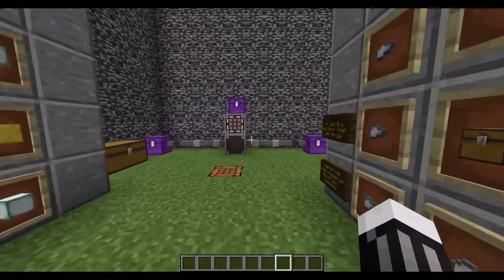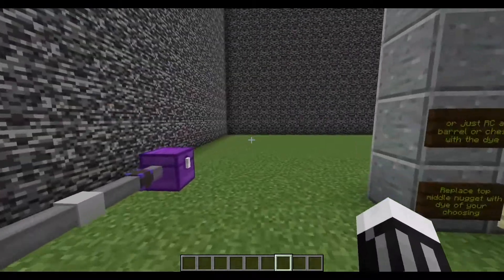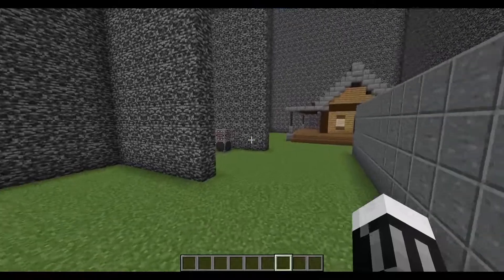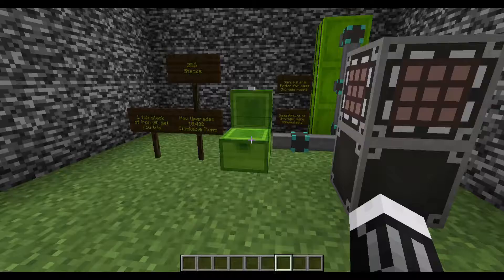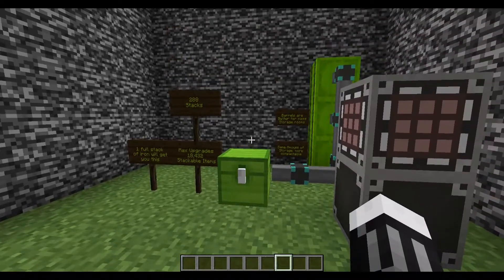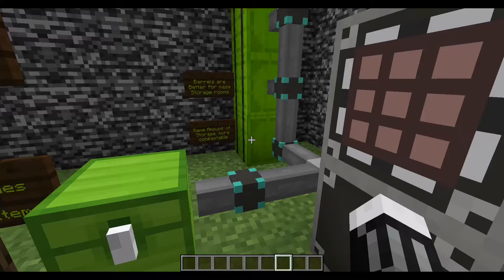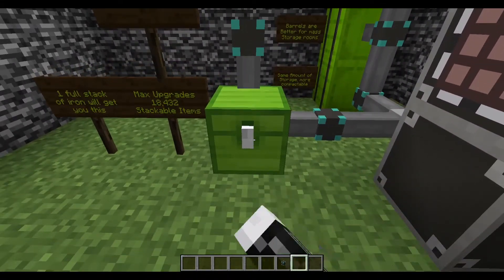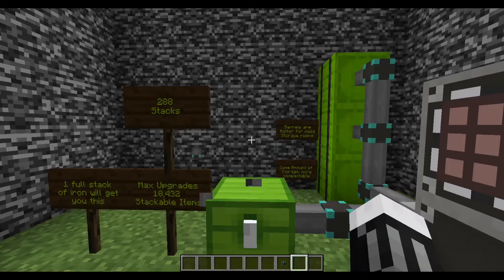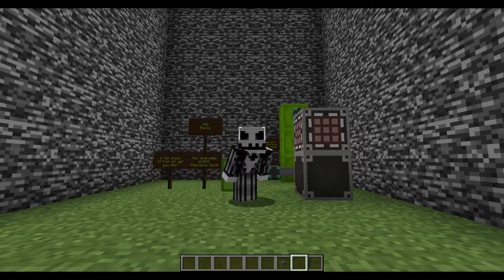That's pretty much the whole setup. We went through link cables and how to set up the storage — nothing compared to setting up Refined Storage. It's literally just a couple of blocks and some link cables, and you're good to store 18,000 items in one spot. Go with barrels — they're better. Stackable chests you put a table on top and you can't open them. If you like the video, go ahead and leave a like, and goodbye.